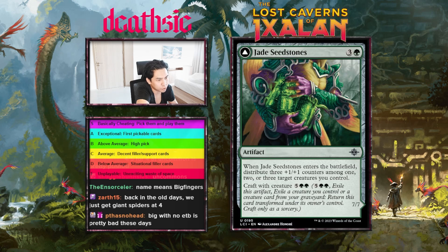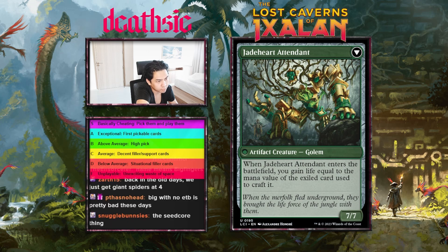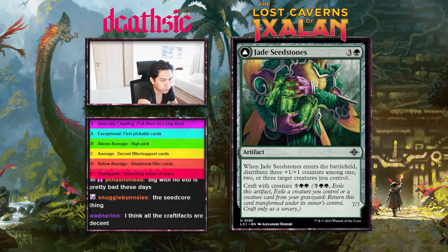Next card: Jade Seed Stones, four mana artifact — enters the battlefield, distribute three counters among one, two, or three target creatures you control, then craft with a creature. Craft transforms it into Jade Heart Attendant, a 7/7 — enters the battlefield gain life equal to the mana value of the card used to craft it. So if you have a big forest cycling monster in your graveyard, you can gain seven life. I do like it. There seems to be a counters-type deck and I think that's really the only way to play green right now. I'd give it a B-minus.